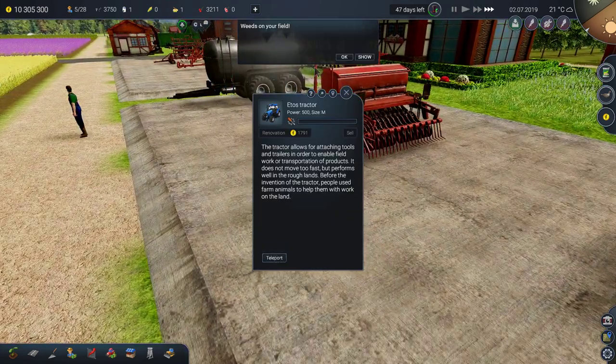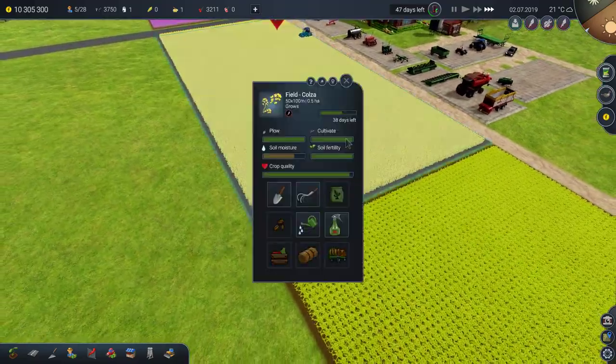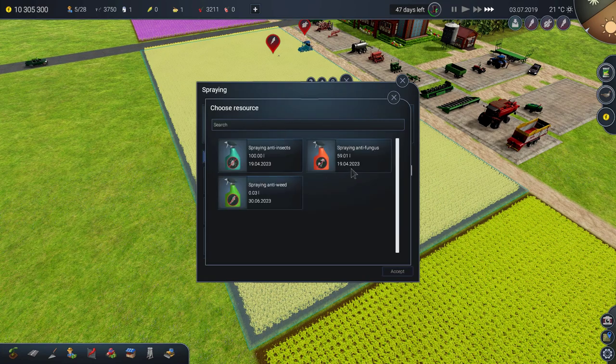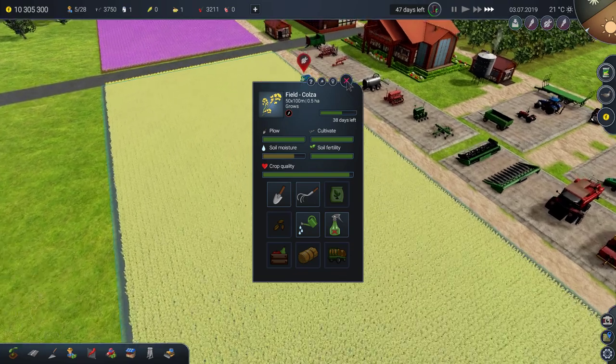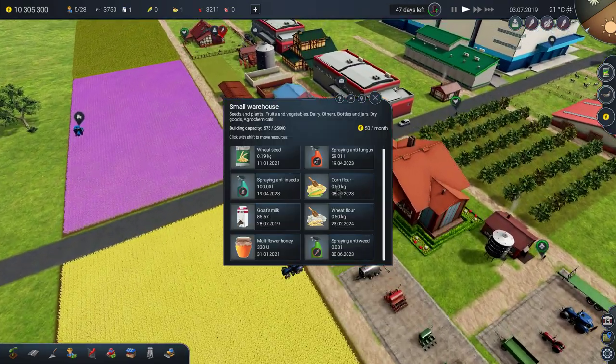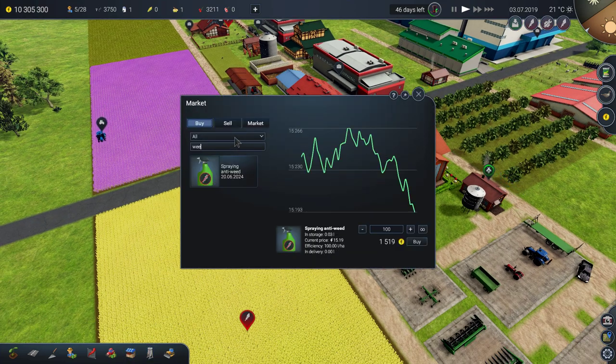Teleport... teleport where? Weeds on my field — which one? This one. Can I spray it with anti-weed? I don't have any. I should buy some. Let's say weed spraying — let's buy 500.